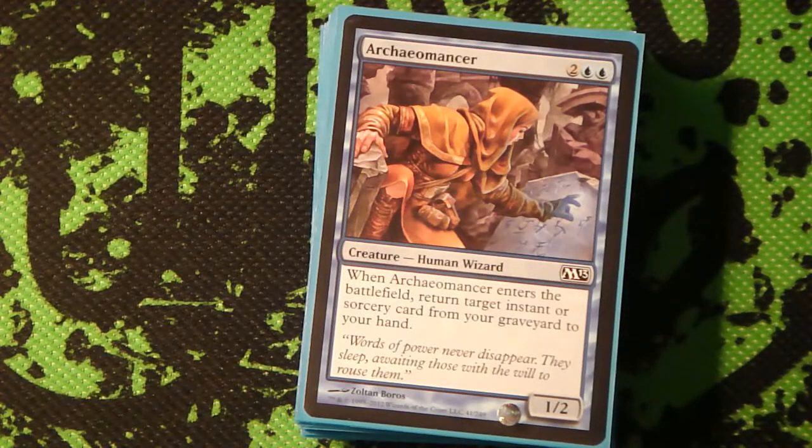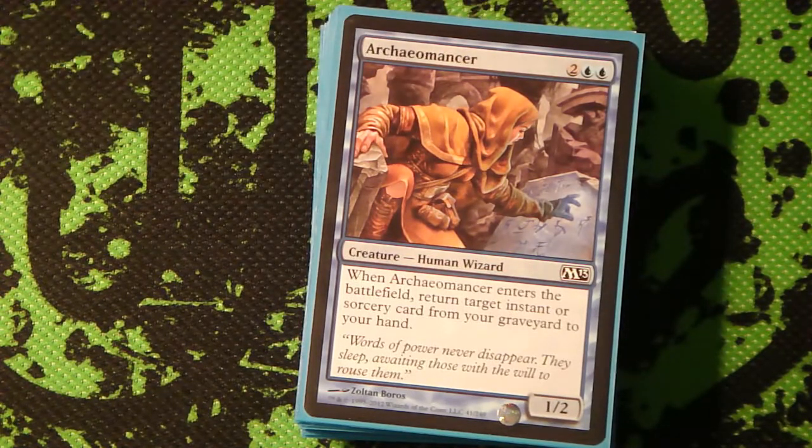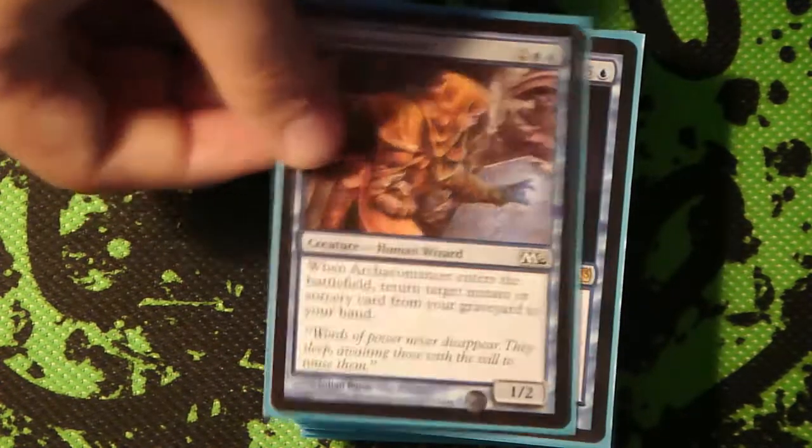This guy is awesome in the deck, especially if you have Riptide Laboratory out. In my quick goldfishing, I had Sleep in my yard, I had Archaeomancer out, and I had Riptide Laboratory - basically you just win the game because they can't ever block. He can also return whatever you need, and unlike Snapcaster Mage, he doesn't exile it after you recast it. So this guy is all value, all the time.